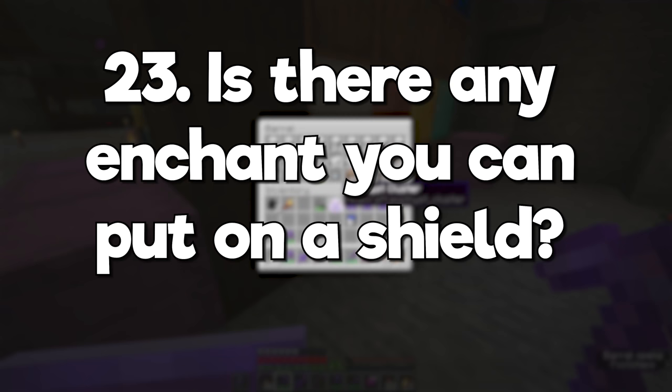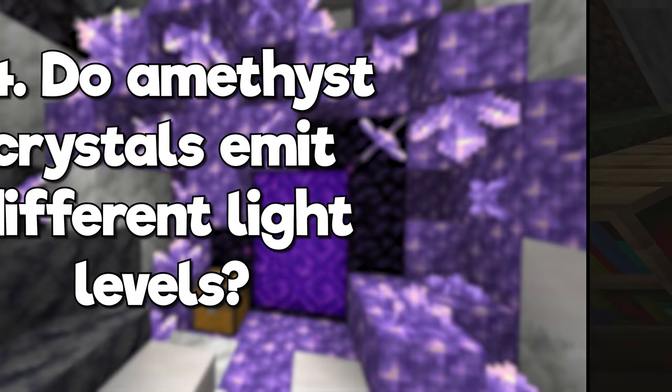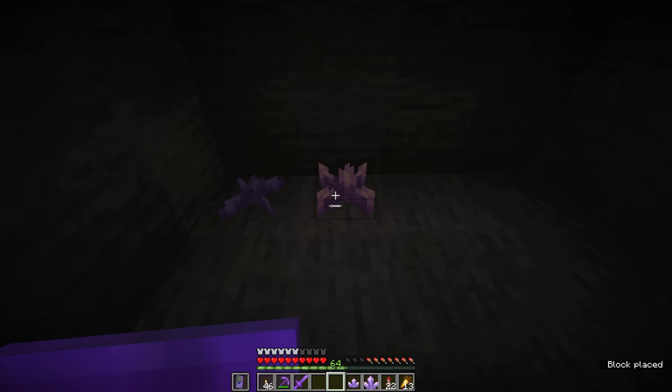Is there any enchantment you can put on a shield? While you can't enchant them in an enchanting table, you can apply unbreaking and mending to a shield. Do amethyst crystals emit different light levels? Yes, the different stages of amethyst clusters emit light levels between 1 and 5.